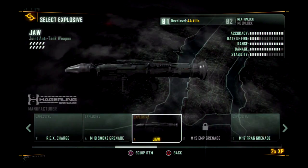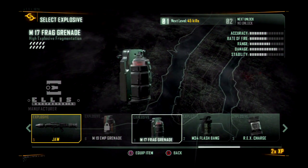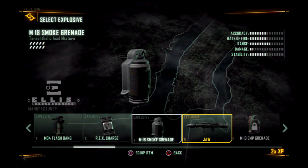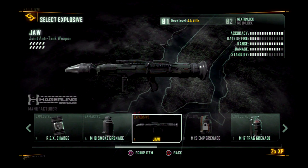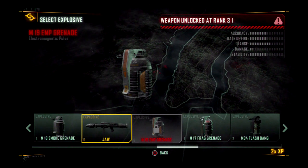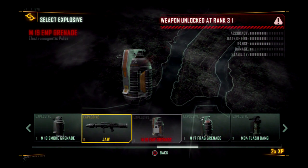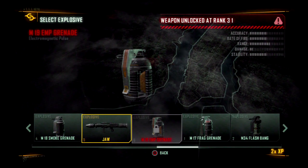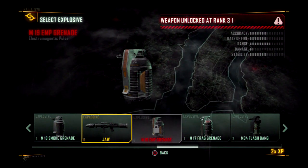You start off by default with the M-17 frag grenade. I could have a flashbang, rex charge — which is like C4 — or a smoke grenade. I've been using the RPG-style one-shot launcher. That's the one I find is used against me most — something gets thrown into the mix, it's been one of them. The EMP grenade — it messes up all your cloaking system and everything. That's the one to get. I'm not far short of unlocking it.